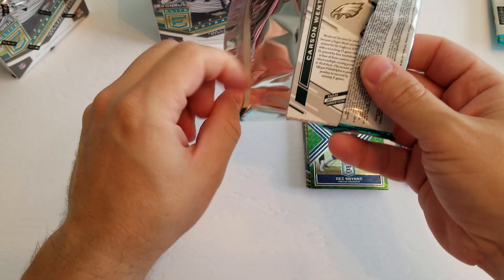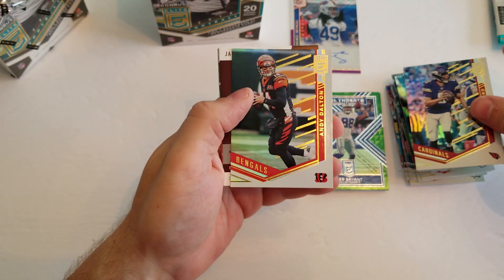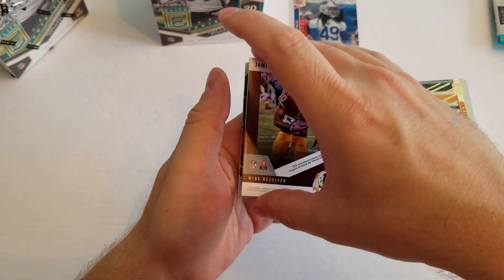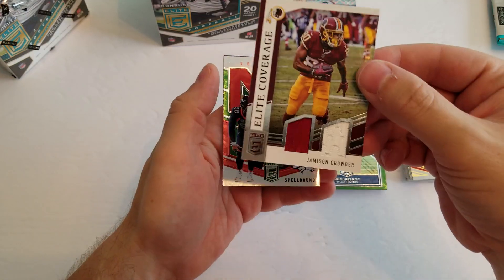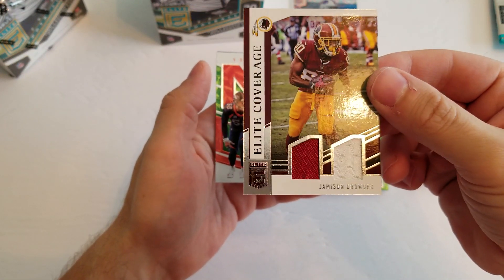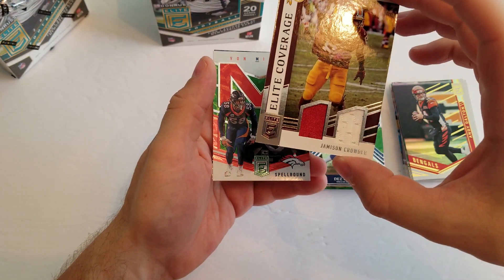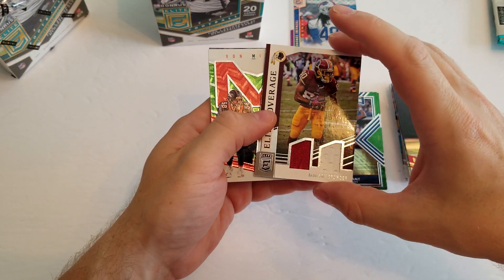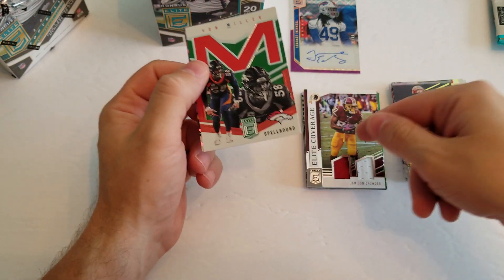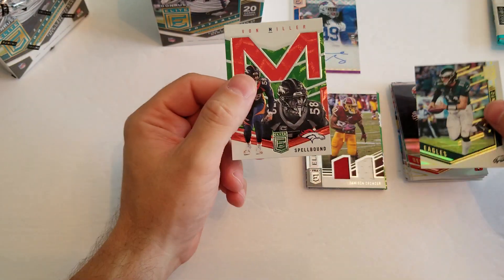All right. Last pack. See how we do here. Sam Bradford, Andy Dalton, Jameson Crowder, and that is an elite coverage single single, two color, dual patch, single color for each. Well, we got one for one anyway — one auto, one patch card. Got a Von Miller and a base Carson Wentz.